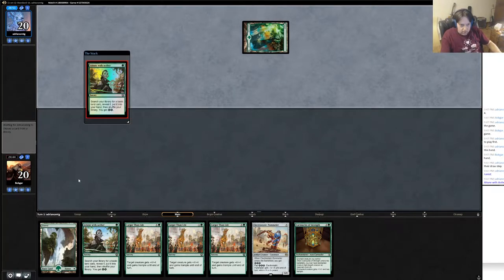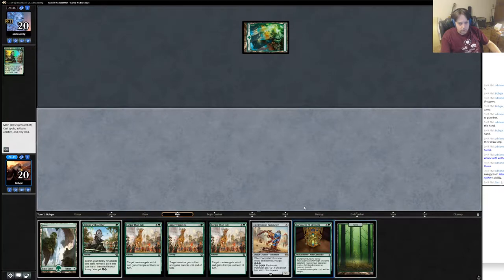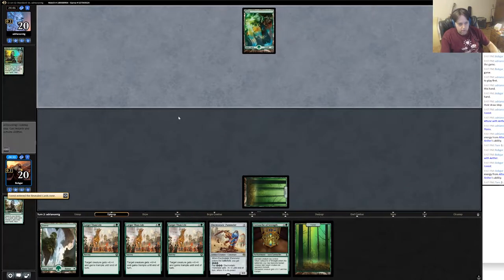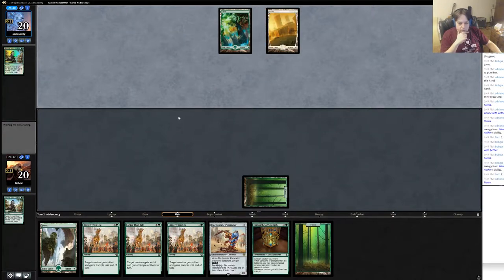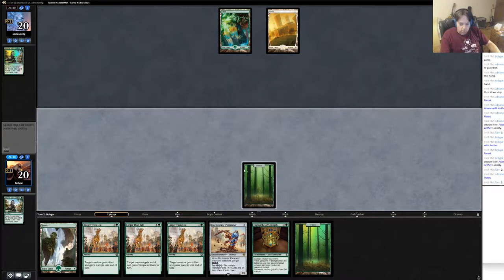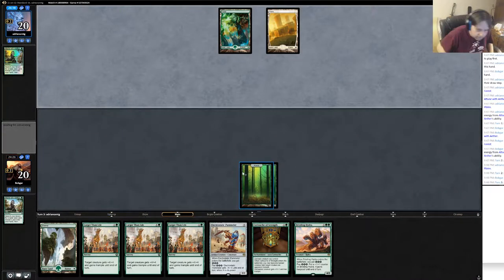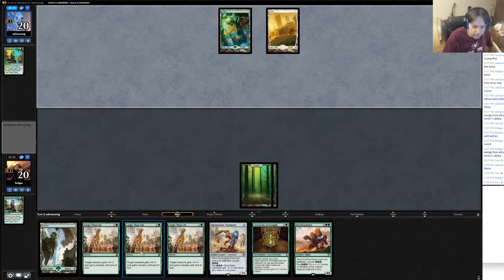He has an attune with aether - hey, maybe it's a mirror match. I get another land. I didn't need another land so it's not so bad. Past turn, unfortunately next turn is nothing. White - interesting. The bristling hydra is a pretty good draw. Yeah, this turn I just can't do anything at all.